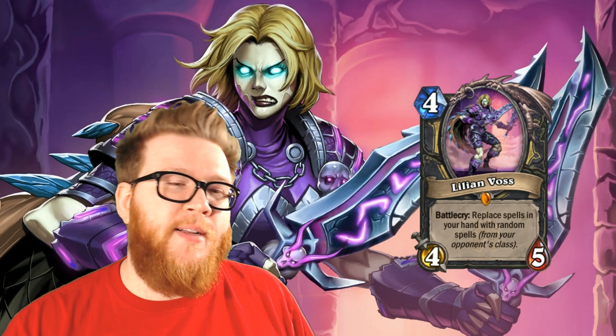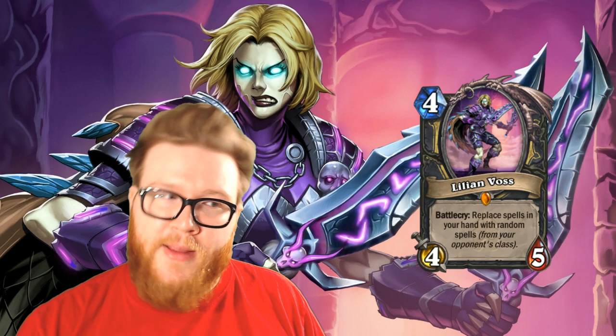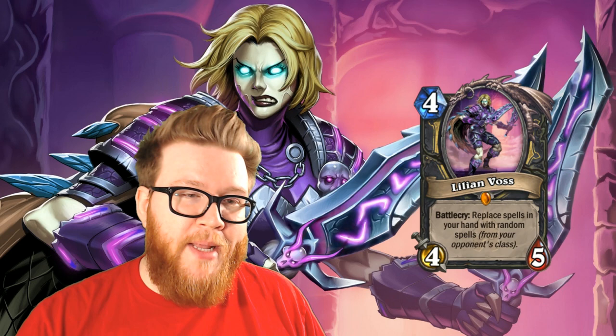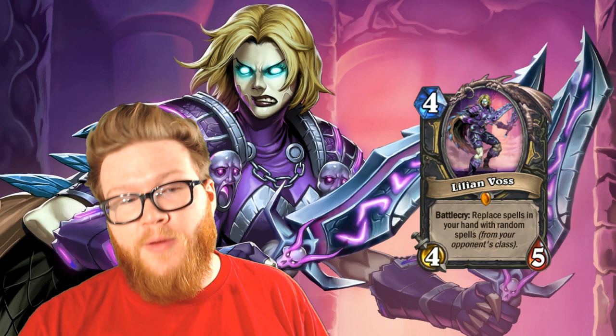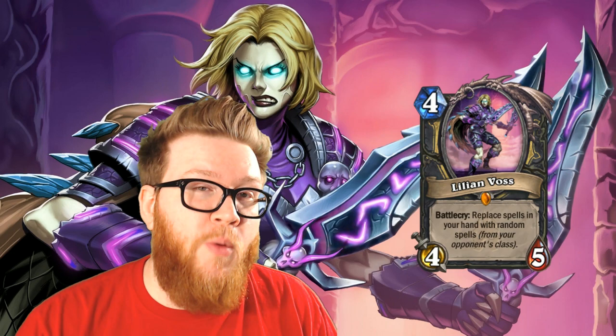It's actually a big risk to run Lillian Voss with her Battle Cry. I wanted to propose a handful of different ways to change her Battle Cry — just make some small tweaks to how this effect works — that would either give her additional tempo advantages, make the spells less random, or not sacrifice your spells in the meantime. Just some different ways to mitigate the risk and potentially increase the upside of playing her so that she's not so actively terrible. Let's jump into this list of my five fixes for a card that probably nobody realized needs fixing, but actually turns out to be one of the worst cards in Knights of the Frozen Throne.